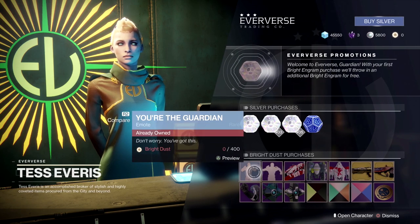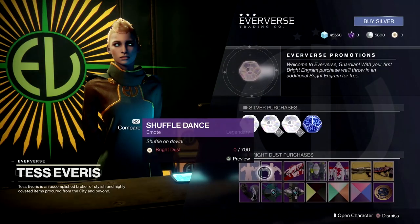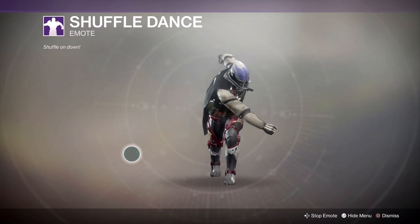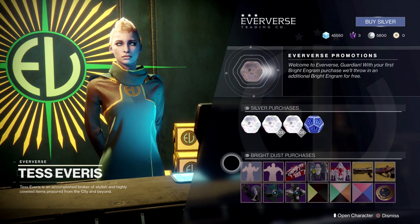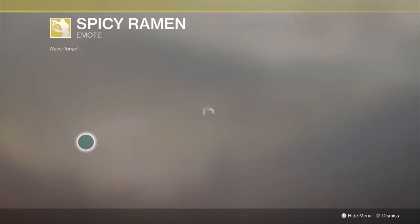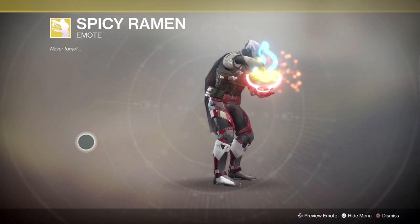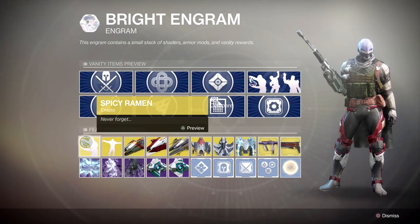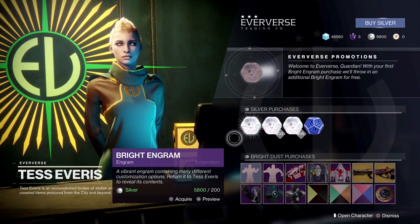Emotes pretty much work as before. They start off with pretty basic stuff like pointing, and then you can get something a little more complex like dancing. Later on, there are going to be exotic emotes with all sorts of detail. We can actually take a look at an example of an exotic emote — they have new neon artifacts on them. There's my character making some neon ramen and eating it. So there are exotic emotes as well — all this stuff you can get out of Bright Engrams.